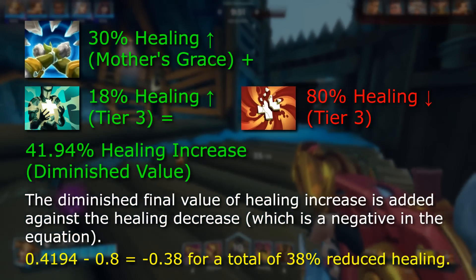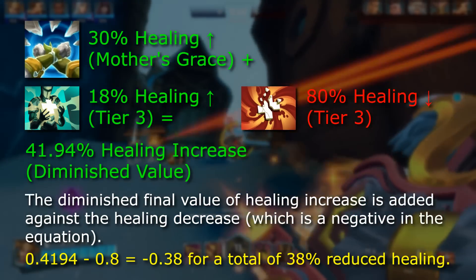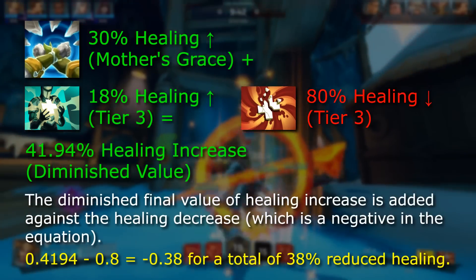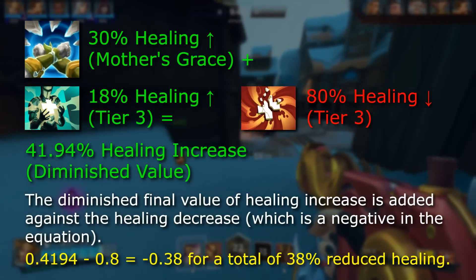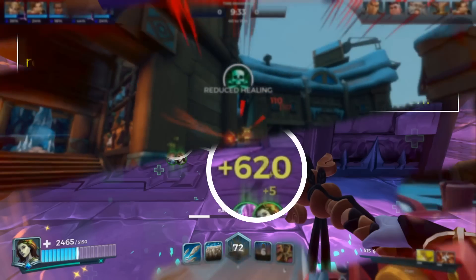For example, Inara can stack the healing increase from Earthen Guard with Rejuvenate. With Diminishing Returns, this is about a 42% healing increase in total. Then this stacks additively with a healing reduction effect from Cauterize 3, which is 80% reduced healing. So Inara would receive 38% reduced healing while her Earthen Guard is active with a Cauterize 3 debuff and Rejuvenate 3.